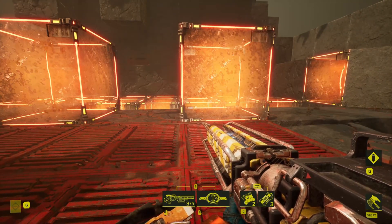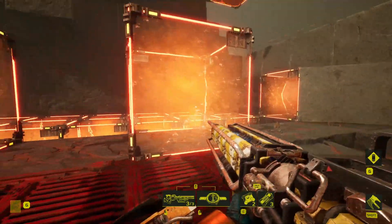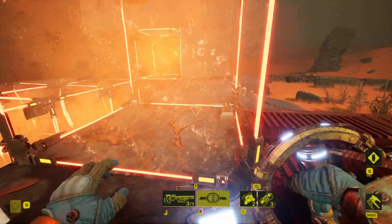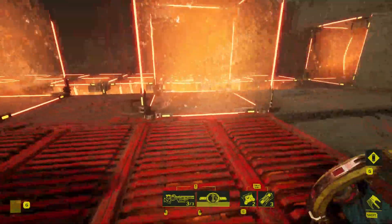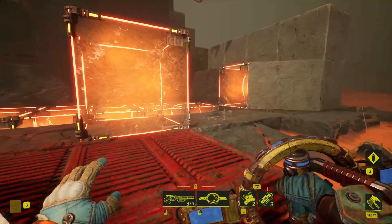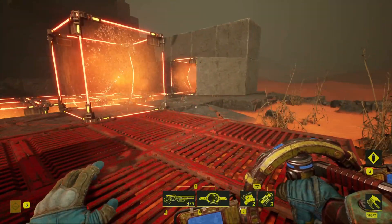There are also a couple of equipment interactions that can be very useful when dealing with corrosive cubes. The arc barrier shield is very powerful — I can pop that and walk through the corrosive cube and hang out in there for a while. In total I can walk through two to three corrosive cubes just fine with this, and if I'm grappling through I can get even further. The arc barrier provides temporary immunity to the corrosion damage.